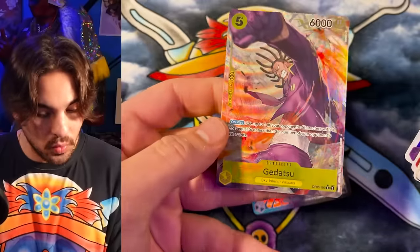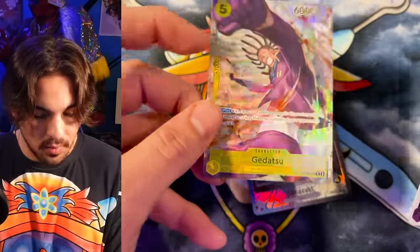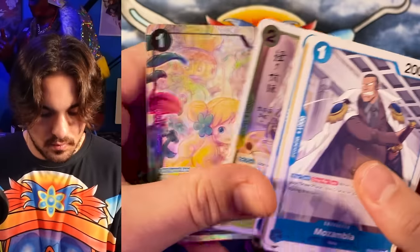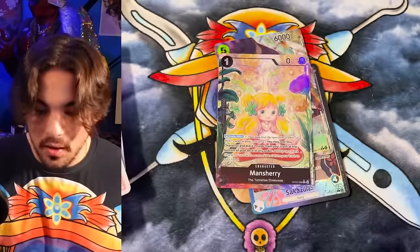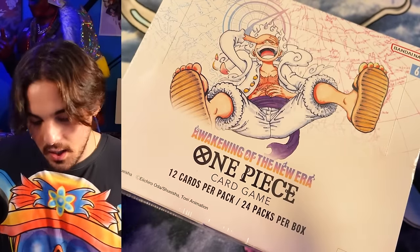Gedatsu — I can never remember this guy's name. I opened a bunch of him in Japanese, could not remember his name. I think he's good in an L, and an L I think is really good. Oh man, Manchery! There's our first Manchery — this card has a very special place in my heart. Box number three to strip.